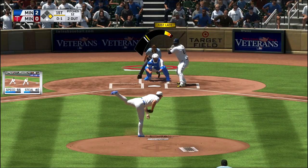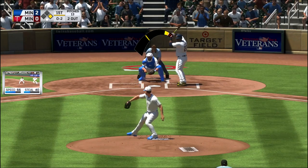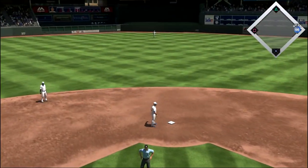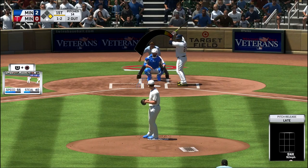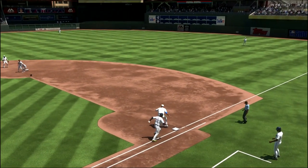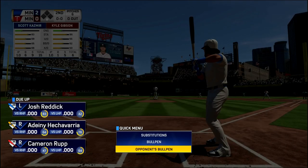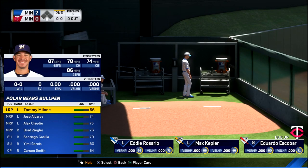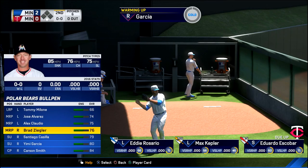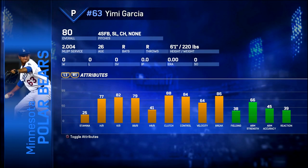I wonder what Pedroia is going for on the market on day one. Those golds have to be pretty valuable — it might be worth flipping those golds I picked up. Miguel Sano up. Echevarria to first and the inning is over. I just realized I don't have my same relievers now. I could go with Yemi Garcia — he had all the break. We'll see if Garcia can be my new go-to reliever. Last year it was Roberto Osuna.